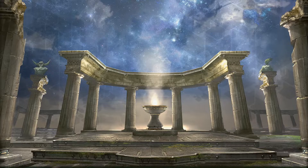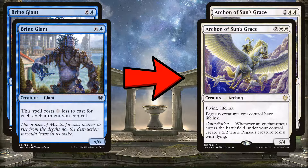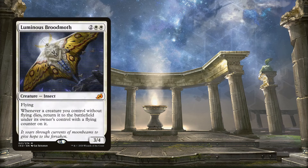Moving on to rares and mythics — there's basically only one rare I want to add. I want to replace the two Brine Giants with two Archons of Sun's Grace. Archon is amazing: four mana, 3/4 flying, and it puts out tokens every time you play enchantments, which our entire deck is built around. Brine Giant is big but clunky and might just get chump-blocked forever. Archon has flying, produces tokens, and will just win games more consistently than the Giant.